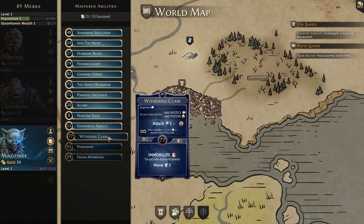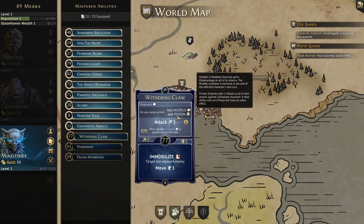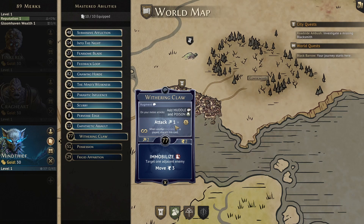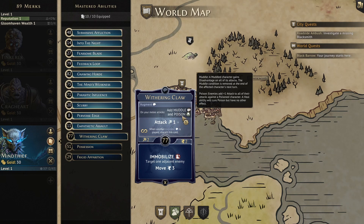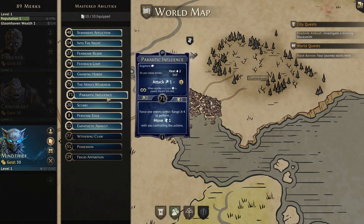Now let's get into the more situational X cards. First up is Withering Claw, which allows us to inflict muddle and poison with all of our melee attacks and gives us an attack 1 and 1 XP when we first activate it. Because of the poison, this is the only other augment at level 1 that you might want to use instead of the Mind's Weakness — poison gives our whole team plus 1 attack essentially on the poison target and may allow us to do more damage overall as a team, though our Mind Thief will be doing less damage themselves. The bottom will immobilize one adjacent enemy and then give us move 3. The initiative is another good late one at 77. I would recommend swapping this in for Parasitic Influence if we find ourselves needing more movement.